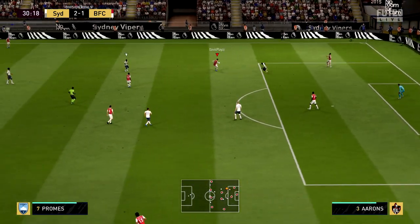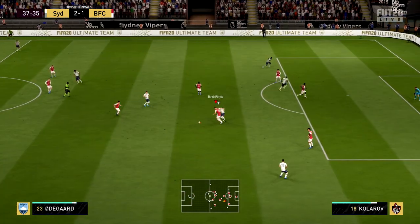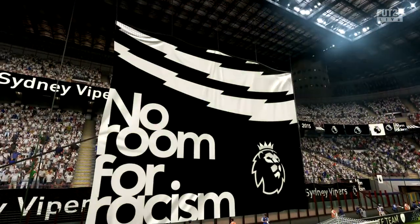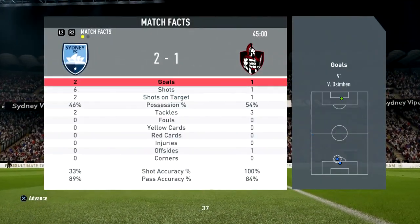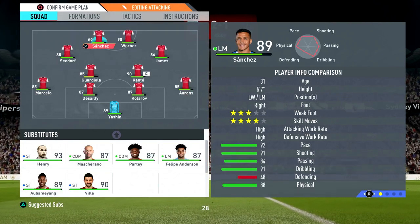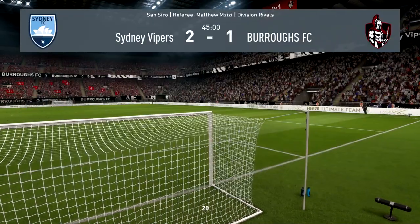Absolutely blistering on the counter attack, but they just sit back. Kolorov with a double tackle there — 90 pace is insane. That's half time, we're two-one down, but defensively we're getting tested a lot. We only gave up one shot on target, so even if we lose I won't be too mad. The first two goals came down to slow gameplay and maybe a bit of bad luck — but Kolorov is playing brilliant right now.